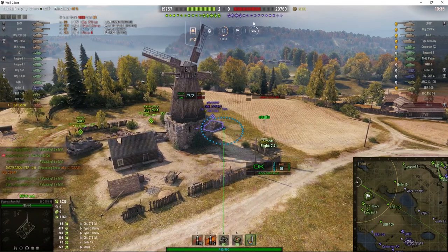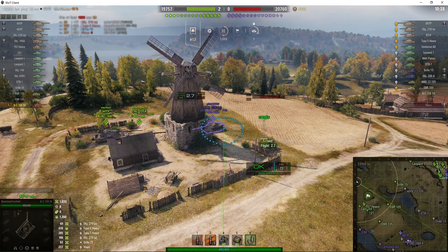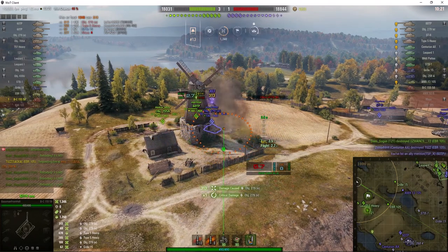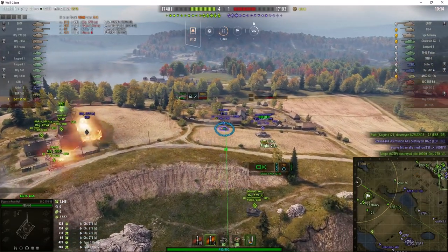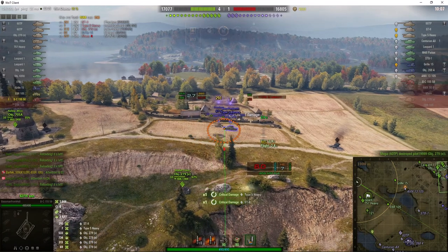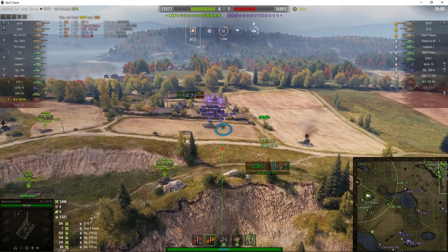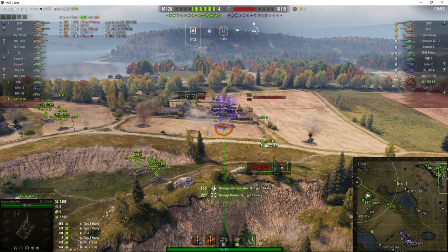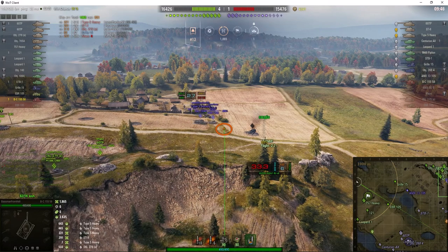Generally, the Bat Chat 155-58 doesn't generate a whole lot of damage — rather disappointing that the tier 10 arty generates so little. A 313 hit-point shot actually damaged the rear of the 279e and he's gone. Now Baseman is going to fire the last two shots at the Type 5 and the ST-II. He was aiming for the Type 5 but hit the ST-II instead; then he meant to hit the ST-II and hit the Type 5 instead — lucky that they were both together.